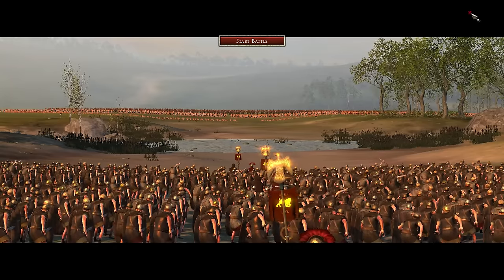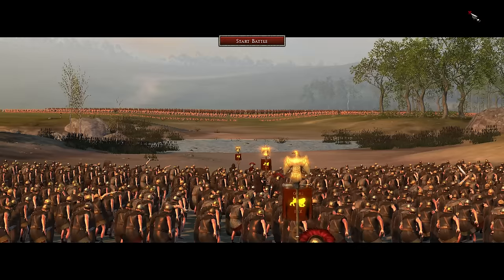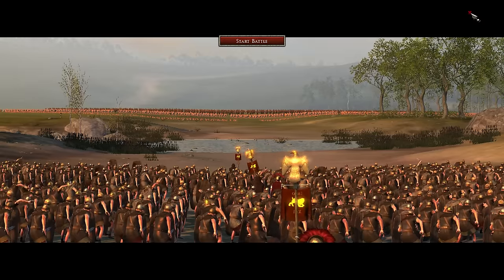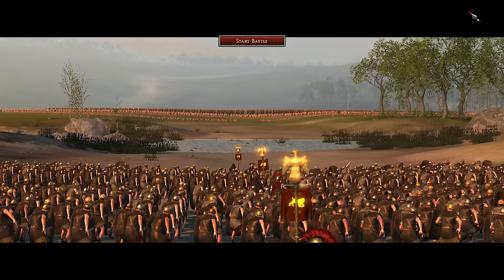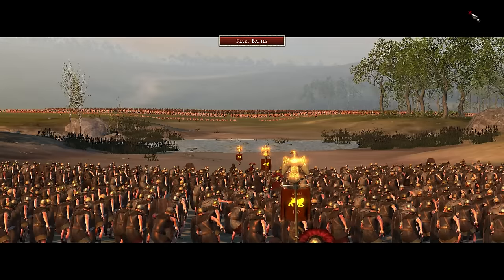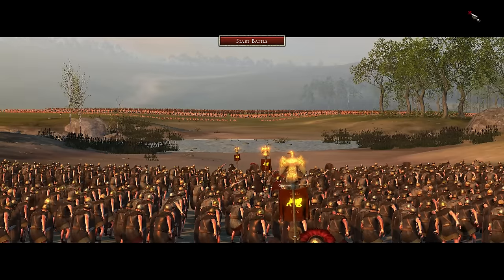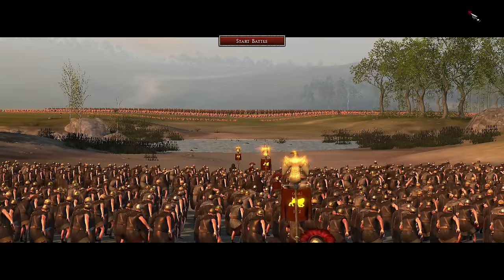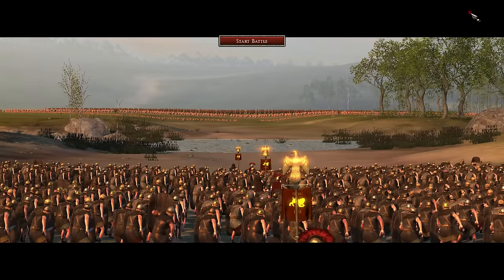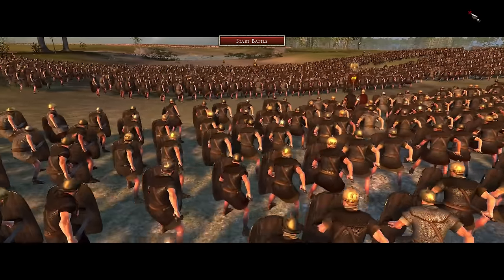Hey, what's up guys, it's Fish here and welcome back to some more Ancient Empires mod on Total War Attila. Today we are back at the River Crossing playing as the Romans, however this is going to be very different to the last time we were here. Last time, Caesar was taken off guard by a huge barbarian army and he dispatched us with a few legionaries to hold the River Crossing for as long as possible whilst he retreated to higher ground to get a more formidable fighting position.